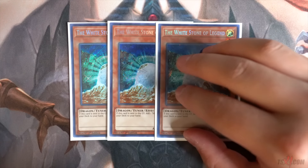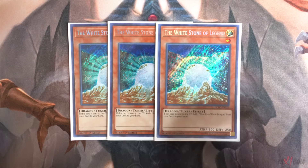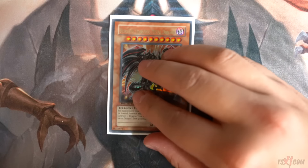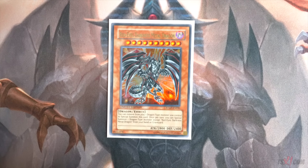Next, you're going to play Triple White Stone of Legend. This card gets you access to Blue Eyes directly from your deck to your hand, and there are so many broken combos utilizing this card in your opening hand going first or going second. It's a tuner which helps you get access to Spirit Dragon, and at the same time it searches Blue Eyes directly from your deck to your hand whenever it's sent to the graveyard. You're also playing the one Red Eyes Dark Metal Dragon, which you can bring out directly from the deck to extend your combo plays. It's one of the best combo extenders in the deck.